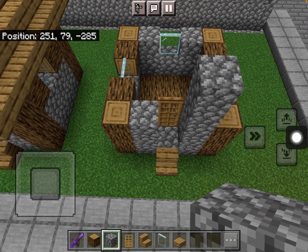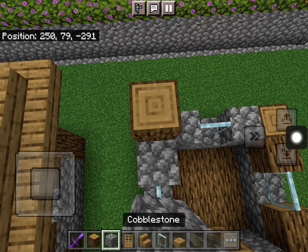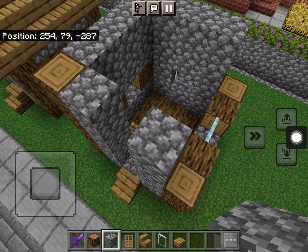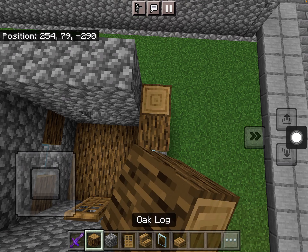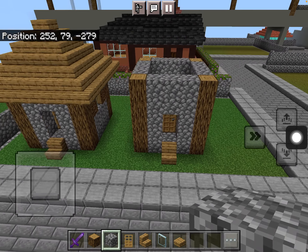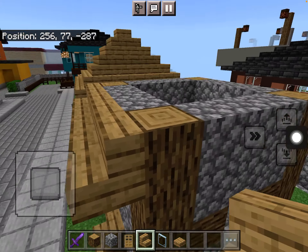Then put two cobblestone and oak on each side here, and do it for the door too. Then it should look like this. Then get your oak stairs again and start building the roof.